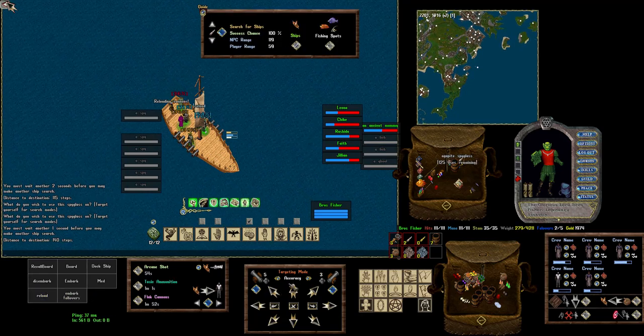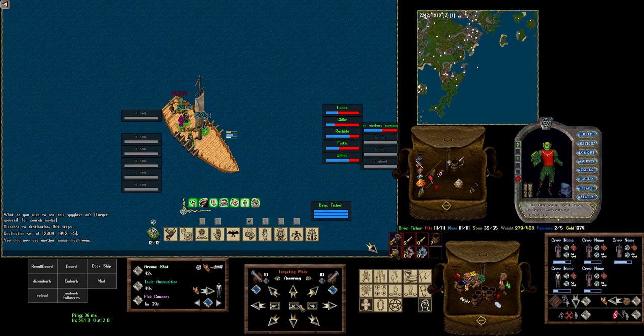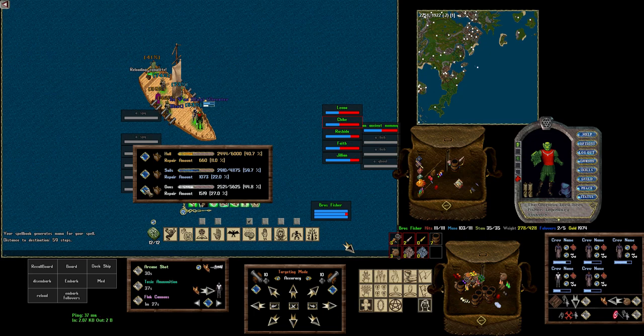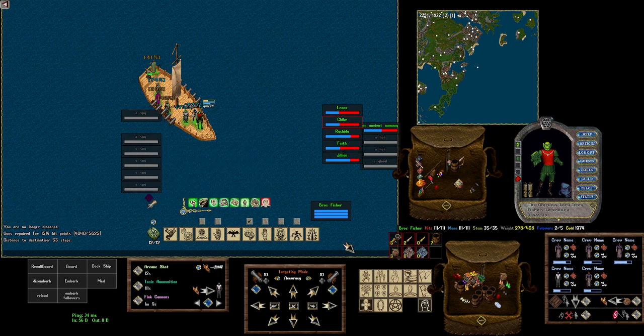We need to reload our cannons too. This is a good noob trap - this is a demon, a medium demon. I'm going to stop, heal up my crew a little bit, and wait on at least two of my abilities to come up. You're getting started - you're going to do a lot of this: get out in the middle of the ocean, not parked by any boats so you're harder to scout, repair, and wait on cooldowns. That's not necessarily a bad thing - that's just how it works.